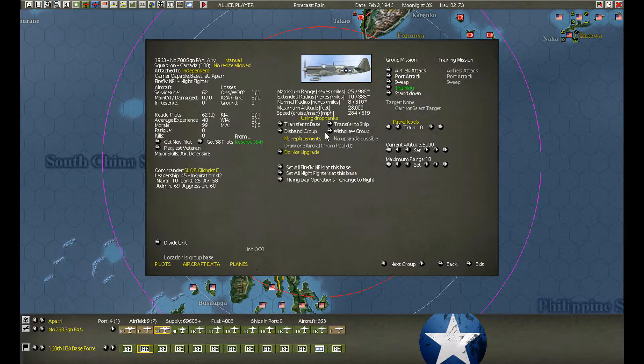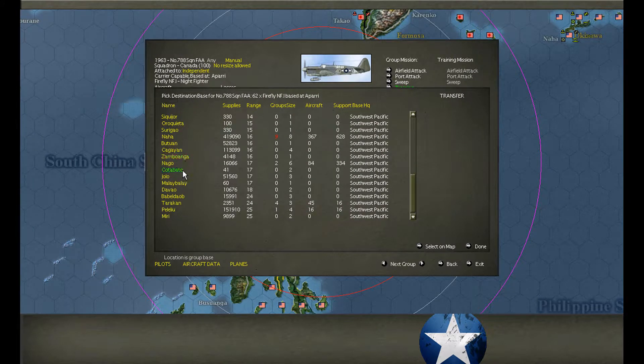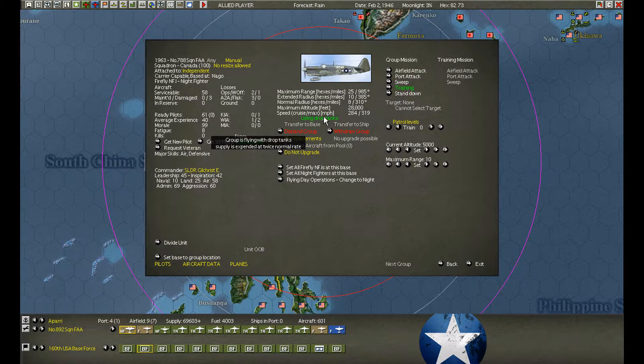Let's send them up. We moved all the night fighters up to Tokoyama, but I don't think these have enough range to get up there. These guys don't have much range to go anywhere — they can barely make it up to Naha, even with drop tanks. Well, let's go as far as we can. We'll go Naha. We can't even get to Japan.